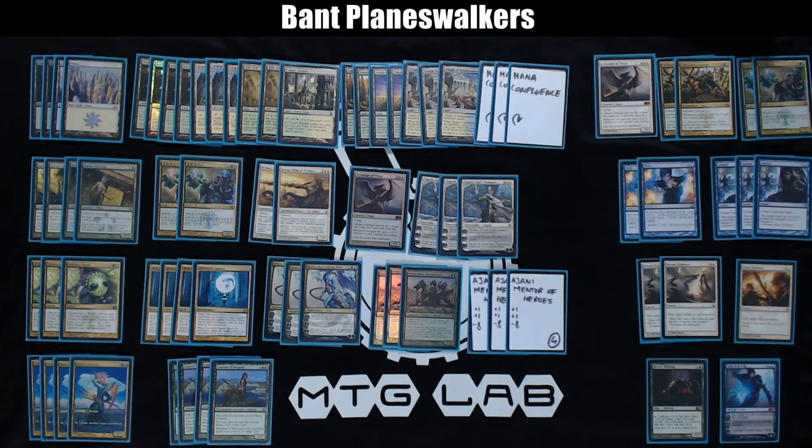I decided to split 2 Brimazes and 2 Loxodon Smiters, because in this deck you never want 2 Brimazes in hand — you just want to play as many things on the board and then resolve a Planeswalker so those creatures protect it. Smiters are very good against control because they can't be countered and 4 power is a lot. Brimazes are a one-man army, so they're also good. Both are great at blocking too.